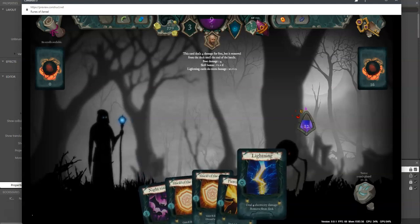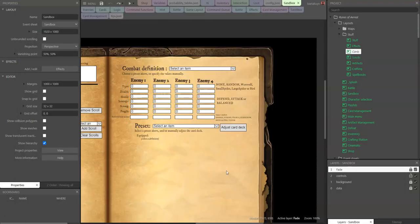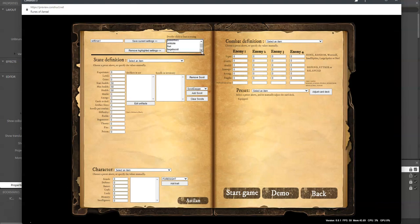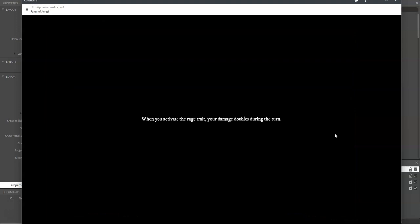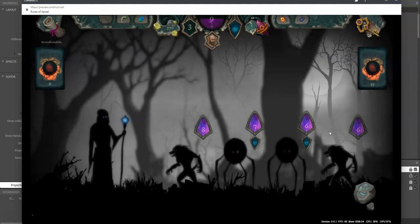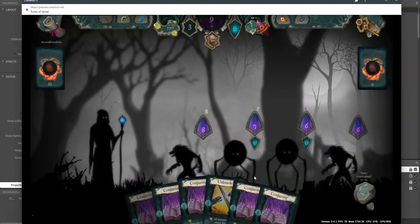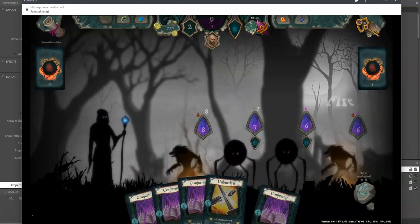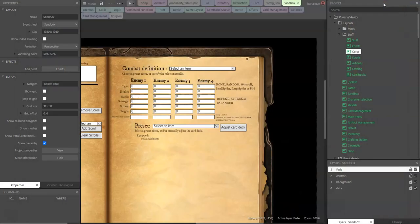We also have the Conjuring card. It deals two fire damage to a random creature, using the random target mode instance variables I already showed you.